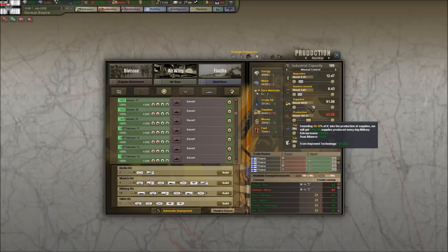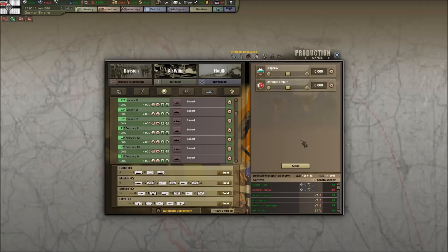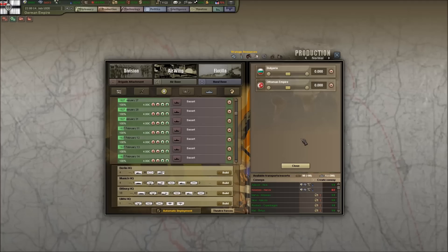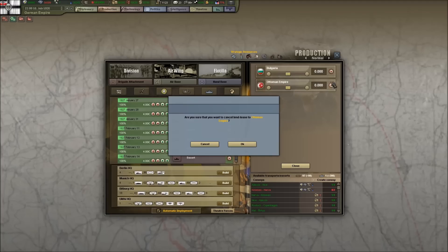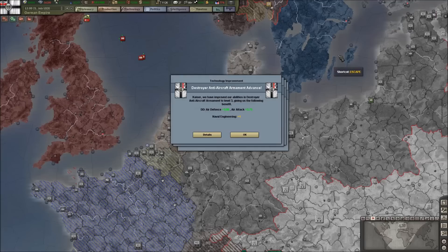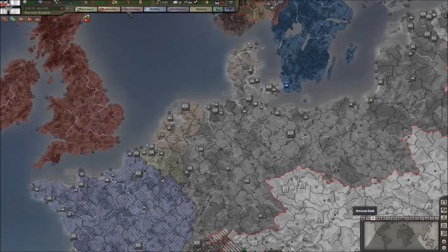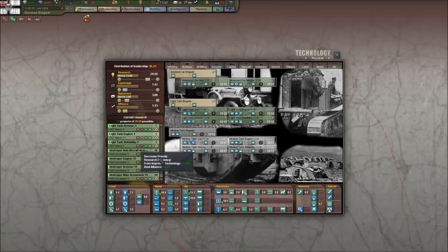Let's bump up reinforcement, research, and supplies to make sure all of my men are supplied properly. Consumer goods need to go up as well. We're going to cancel the lend-lease to the Ottomans and the Bulgarians — I just don't want to deal with that slider anymore. We also have new destroyer advances.